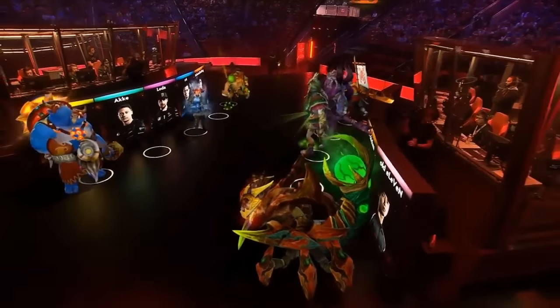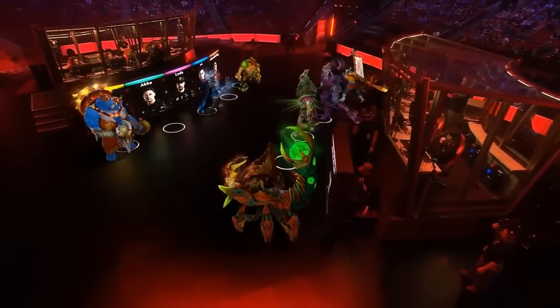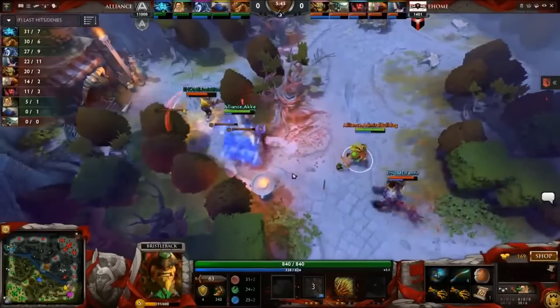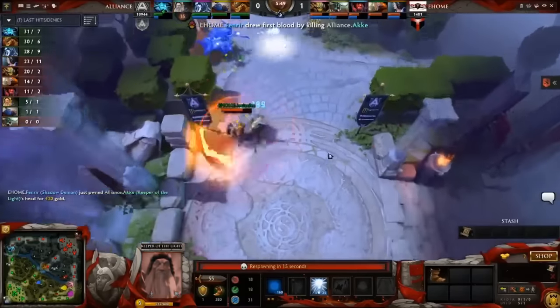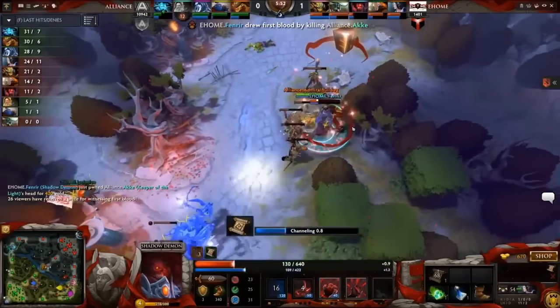The final pick for EHOME is going to be a Sand King. Casters now on the side: Draskal and OdiePixel. Thank you very much, Dakota. Here we are getting ready for the first game of day two, trying to make a go on Akin.